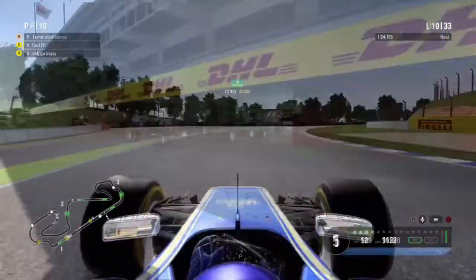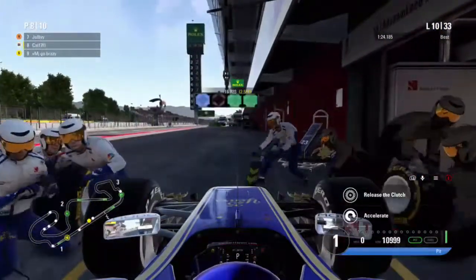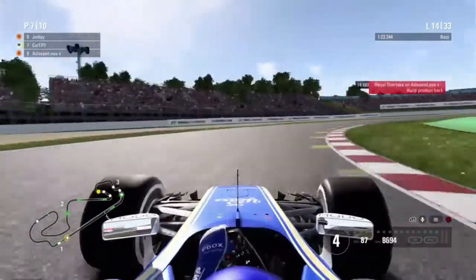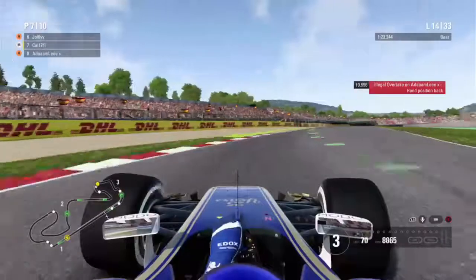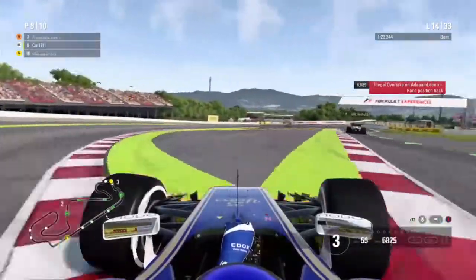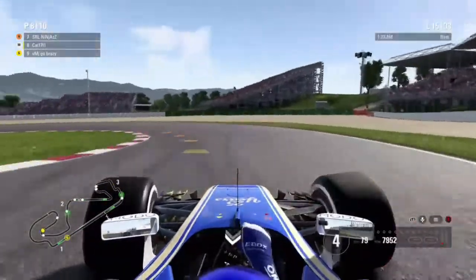As we cut on to lap 10, we're into the pits for a set of medium compound tyres — it is a decent stop from the Sabre team. Cutting on to lap 14, we've overtaken our teammate's ghost car but we've had an illegal overtake as we're slightly off track, so we're going to have to let him back. That allows the Haas driver to come through, which is not good. We eventually allow our teammate through and don't get the penalty.